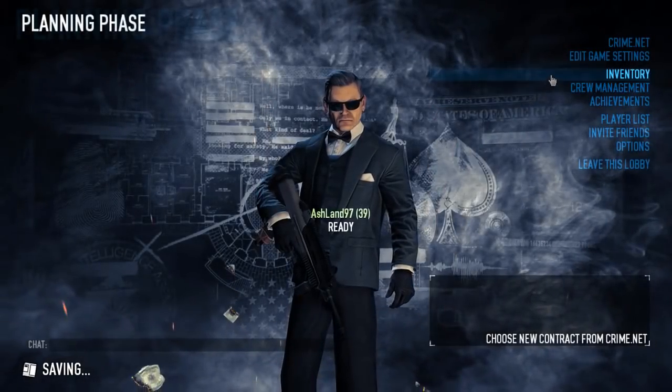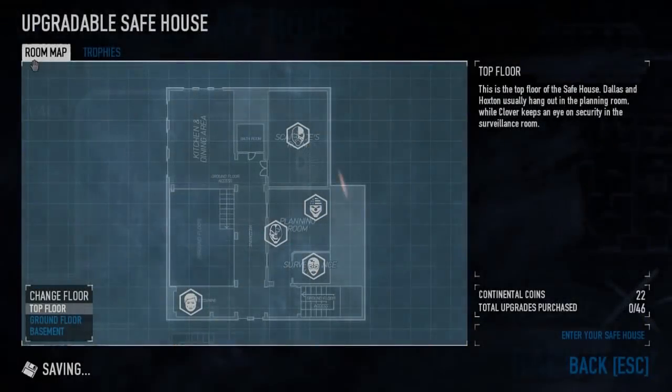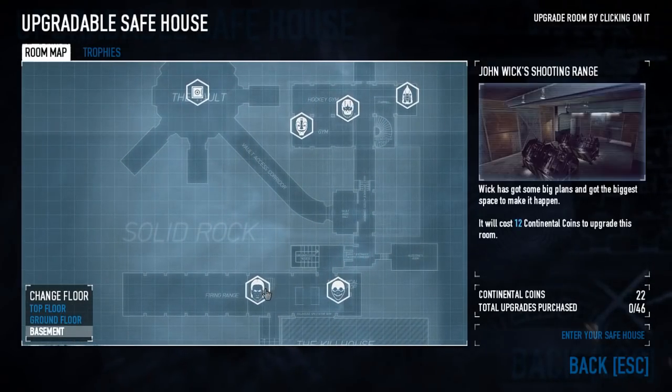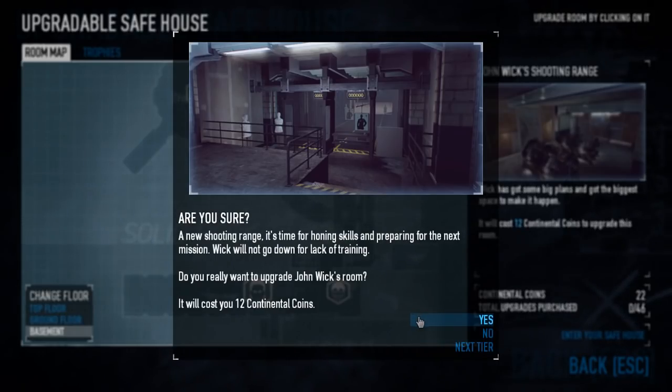When you upgrade a safehouse room, it goes through two more phases. Level one is just the stuff in boxes like we've seen, but things get unpacked at level two, and at level three the room is complete. This costs 12 and 24 continental coins each time, always and forever, or 36 to go straight from level one to three.